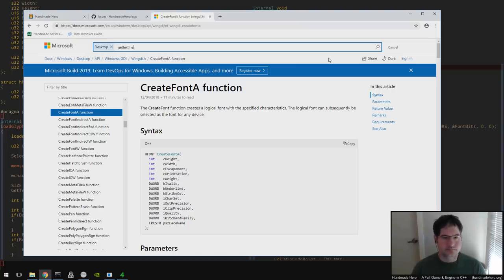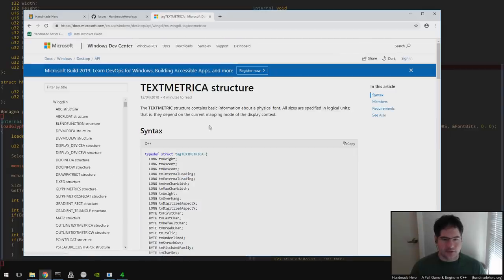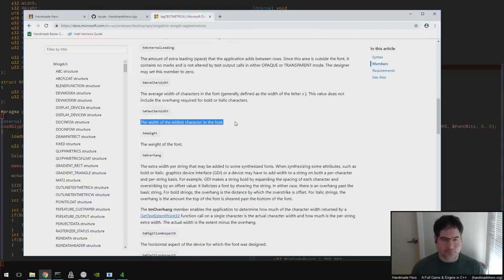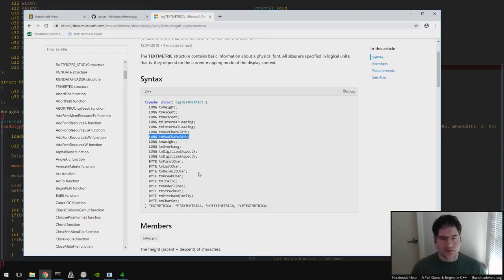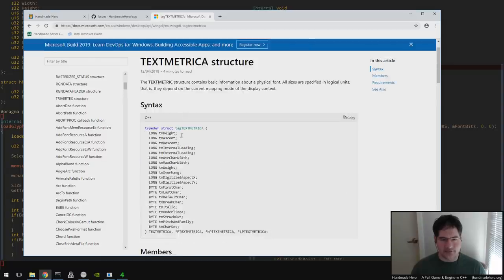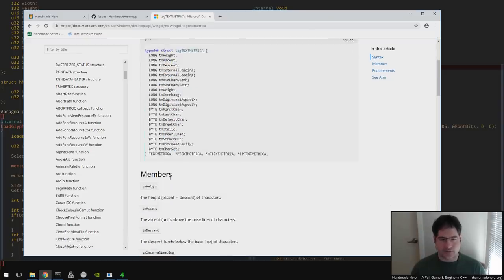Looking at the get_text_metrics function and what it returns — that is probably what we'd need to know for the width. We could even double it or put a safety factor there if we think this might be reported a bit squirrely. The height value — if we take the height value and pad it, that should also probably tell us. We may want to include the overhang value as well, just to be safe.